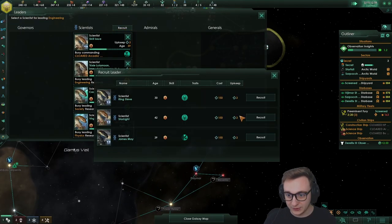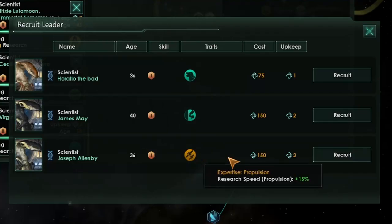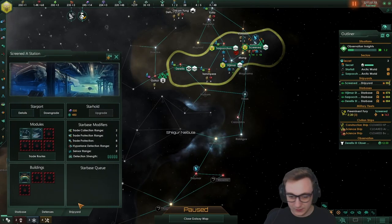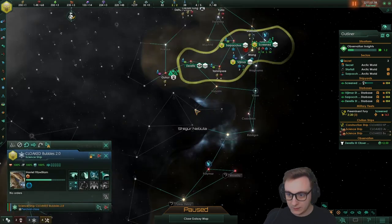Now we need a Propulsion leader so we can try to get frigates, because cloaking on corvettes doesn't really do much. We got a Propulsion leader — perfect. So we don't waste the scientist, we'll build another science ship and assist research to get more tech, which is nice.